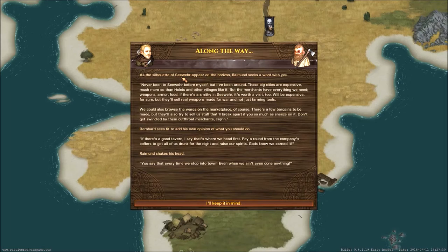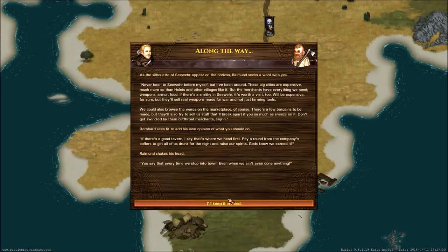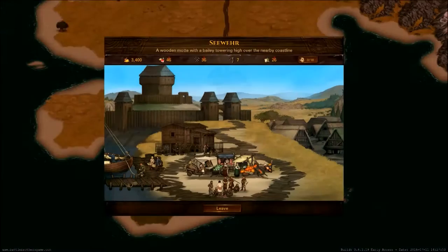Along the way, you can have random events happen. For instance, as the silhouette of Sandfields appears on the horizon, Raymond Seekers are worried. Cities are expensive, much more than holiness and villages. The merchants have everything we need — they'll have real weapons, not just farming tools. Big cities have better but more expensive goods in them.